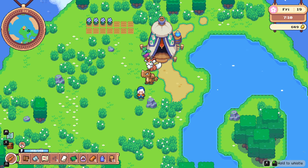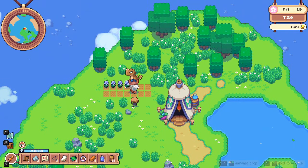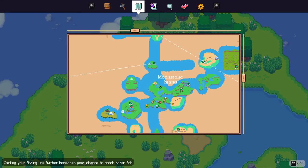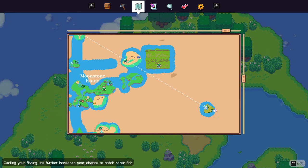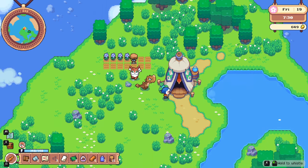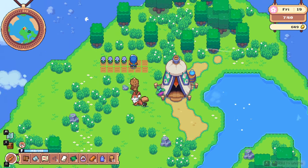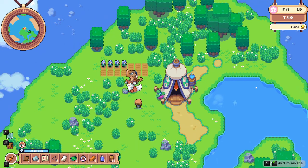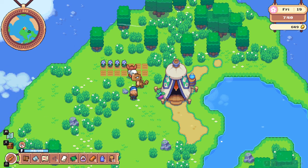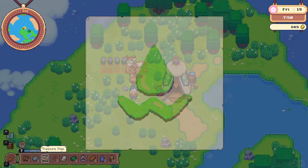Hey, what's going on guys, welcome to episode 10 of Moonstone Island. We're making some progress - we've got more areas to explore, and I'm also making a moonstone ingot because I eventually want to craft the plane, which needs three moonstone ingots. Each ingot requires three moonstones, so I only had four, meaning I can make one now, but we're gonna start stocking up on them.